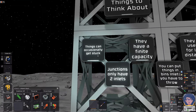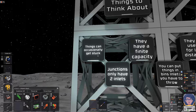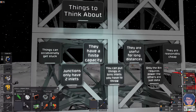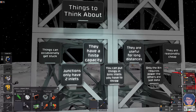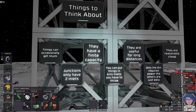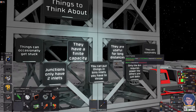Things to think about: items can occasionally get stuck. If you try to cram too much through the system at once, things will get stuck - you're not processing fast enough. You can lose materials because they will actually clip out. Chutes have finite capacity - they can only hold one stack of whatever material they are moving at a time, per segment. So one segment holds one stack of whatever item.